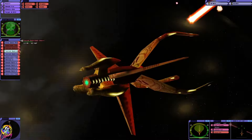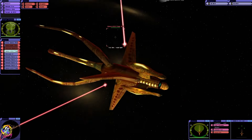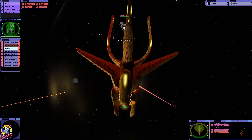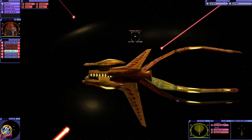We're just one-shotting ships here. We are taking some damage to the shields though. These are Picard-era ships so their phasers, torpedoes, and shields do have a bit of an upgrade compared to the TNG era spec. We also have torpedoes which I've not even used yet - I'm going to save those for DS9.